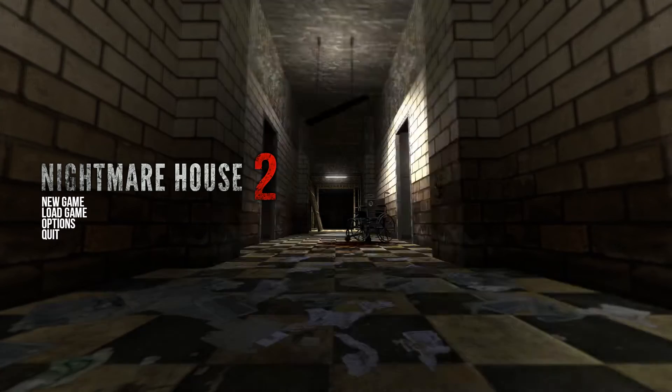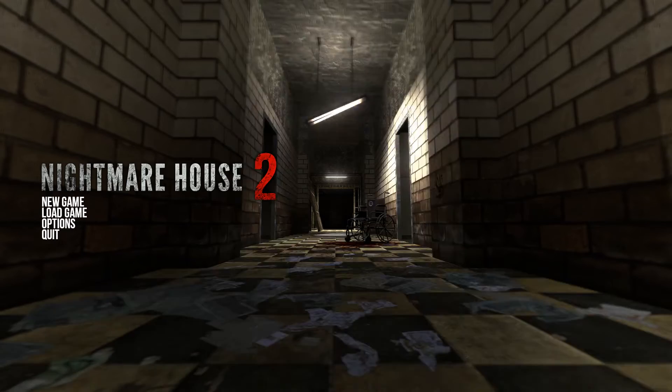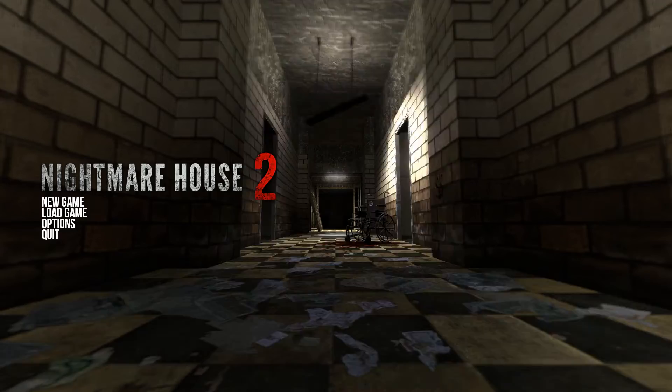I'm not going to spoil it — this is the sequel to Nightmare House 1, which was released back in 2005. It was a pretty short map and I actually did play it with a friend back in the day. It used very basic Half-Life 2 assets initially, and around 2007 Nightmare House 2 started to get developed, then released in 2010. This is the 2015 updated version of the game, and I still think it holds up pretty well.